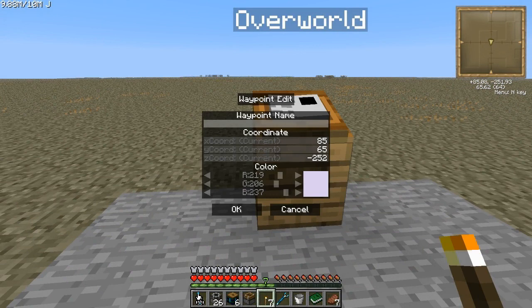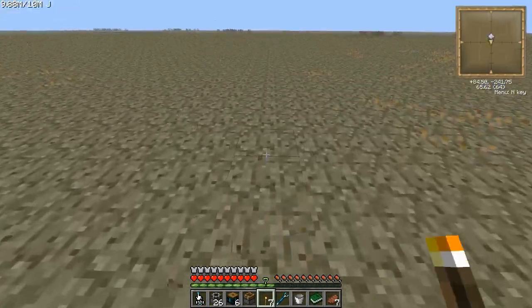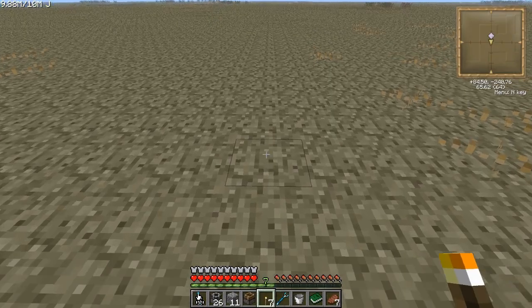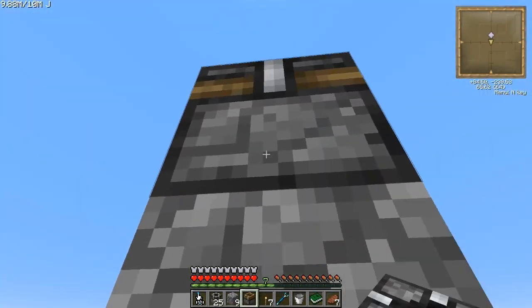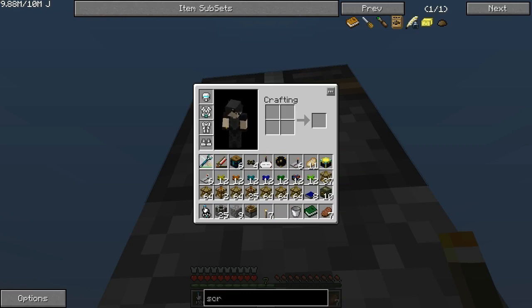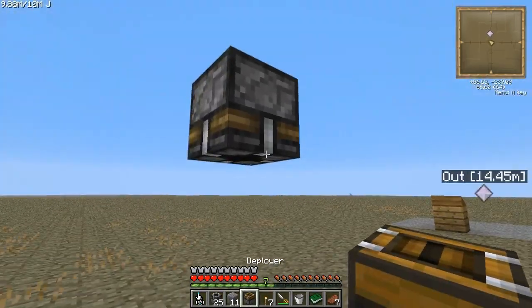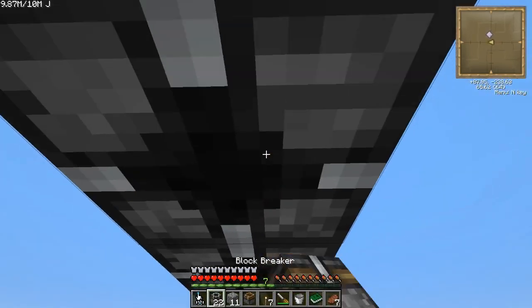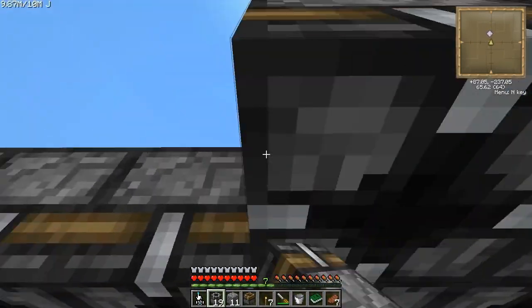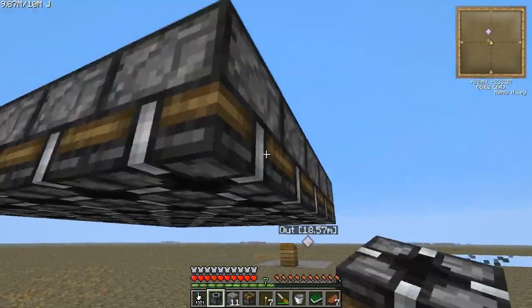I'm actually going to want a waypoint for here. I'm going to build the quarry with the edge of it right about here — I want it off the ground just because I like... yeah. I will place 25 of these in a 5x5 format. I'll know I'm done when I have exactly one of the things left.